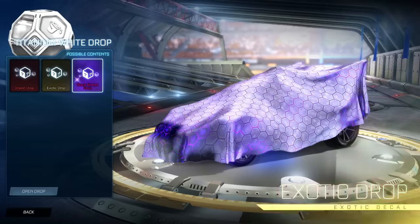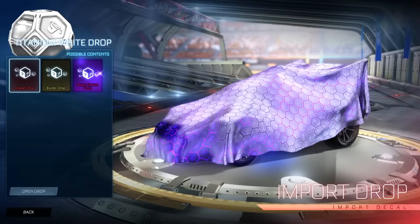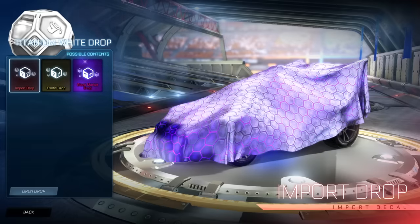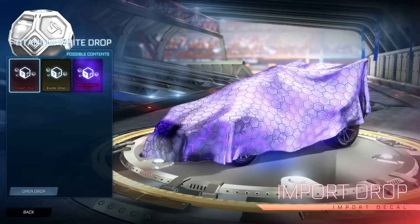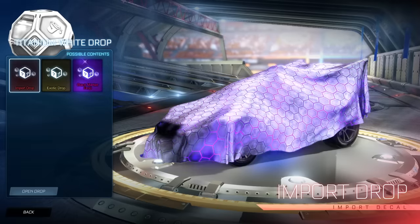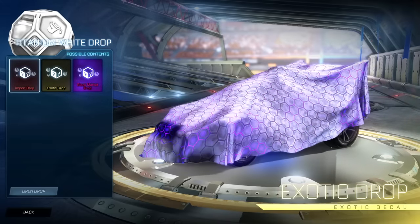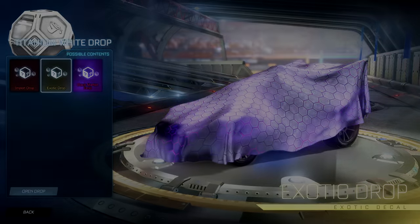Let me know what your favorite item in this opening was, and let me know what other drops you'd like me to open next. Pretty much the world's our oyster — we can do what we want. And Rocket League, please bring out the titanium white drop. It's a lot of fun to open and it would give us some really awesome items. I'll see you guys in the next one. Goodbye.